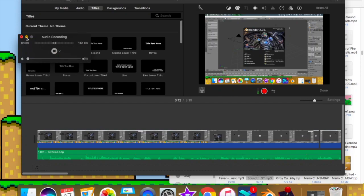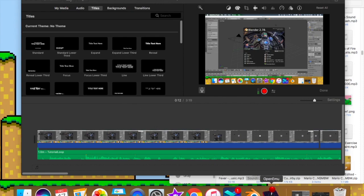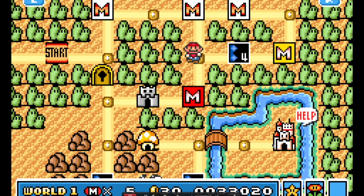Hey guys, it's Mr. Massos again. I found this really cool glitch in Super Mario Advance 4, which, in case you didn't know, was a port of Super Mario Bros. 3 to the Game Boy Advance.